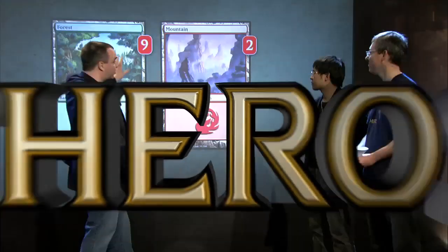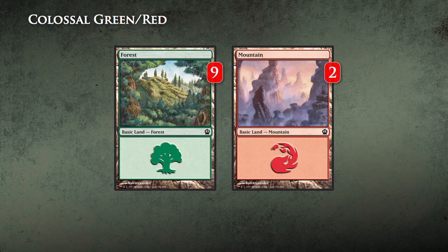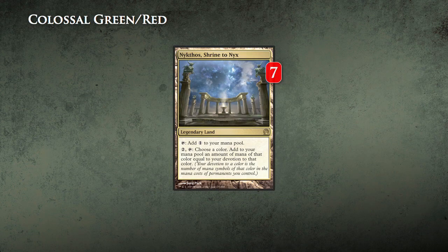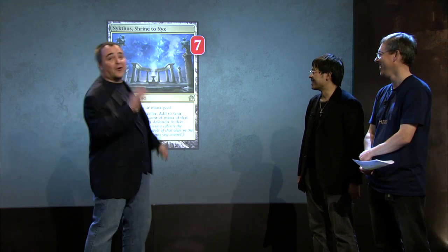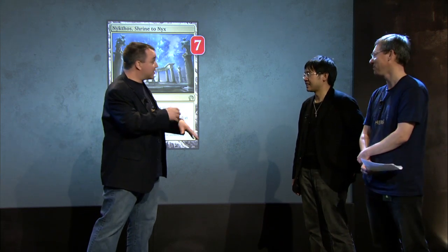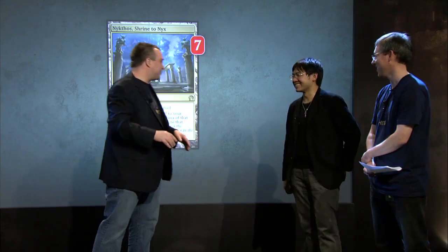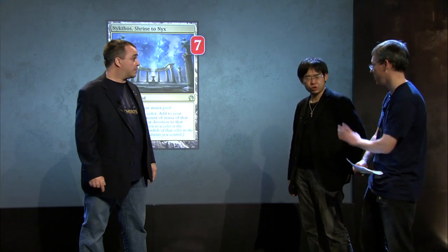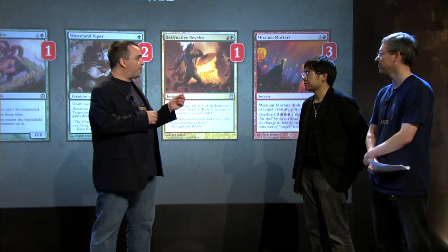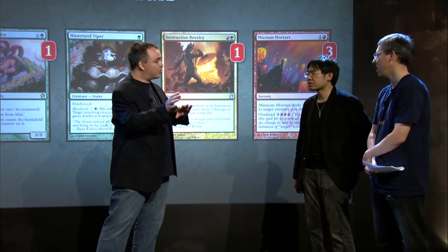Let's look at the lands. Nine Forests — it's mostly green. Two Mountains. Four Stomping Grounds. Four Temple of Abandon. So ten red sources. And then the big one — Nykthos, Shrine to Nyx. It's so good. They want to play more of them — that should be a four, I assure you. But with Voyaging Satyr it is like you have seven; you get to use it twice in one turn. Is this the most important card in standard? Most important standard card. Do you see a time where people are playing Encroaching Wastes to kill Nykthos? He doesn't really expect that to happen — it comes down again on turn two, and we've talked about being able to play a five-drop where you've already played two other cards.